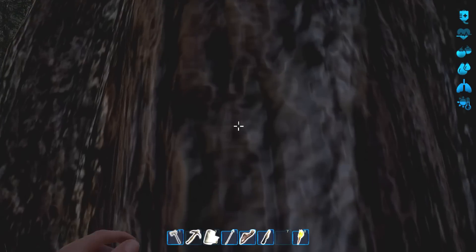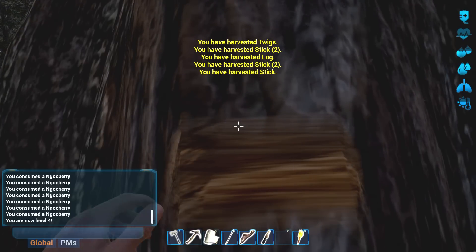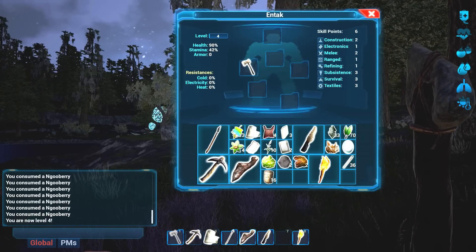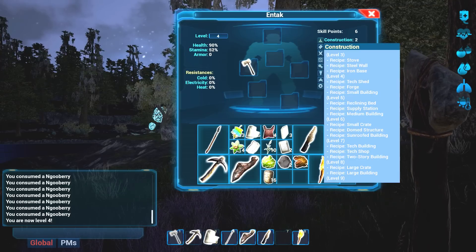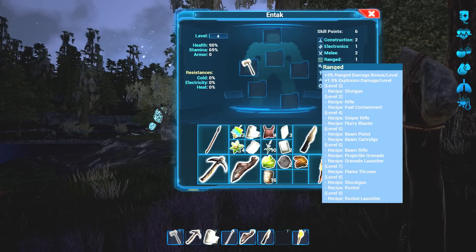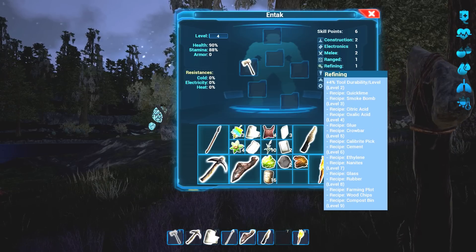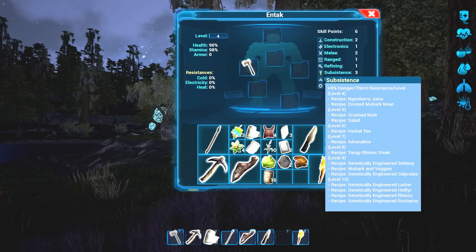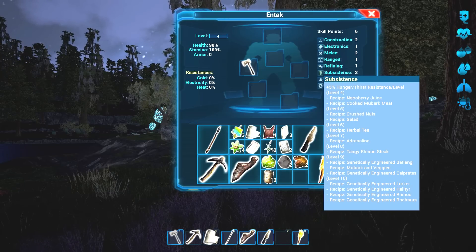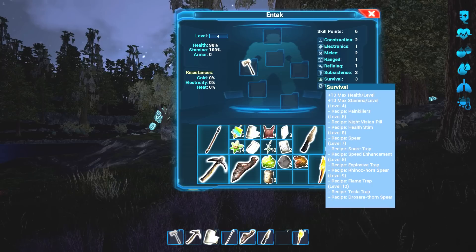Let our stamina come back. I think he's just straining from hitting. I'm level four, sweet. Okay so with construction we can make stove, steel wall, iron base - electric wire, force field. Nothing really matters to me right now. Kneeled club, stone flail doesn't really matter currently. We might upgrade up that ranged shotgun refining - we might need that eventually. New goo berry juice, cook merback meat. Survival gives 10 health and stamina. We can make painkillers.